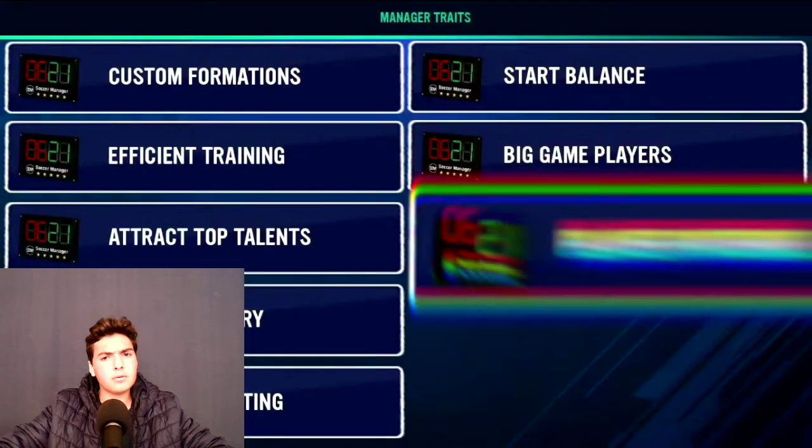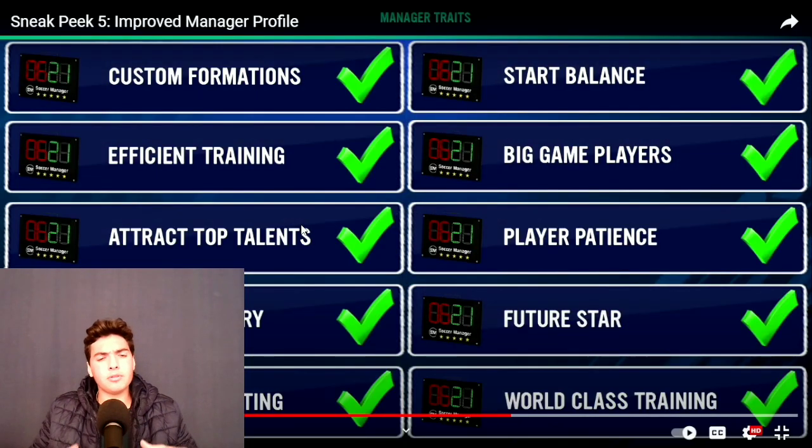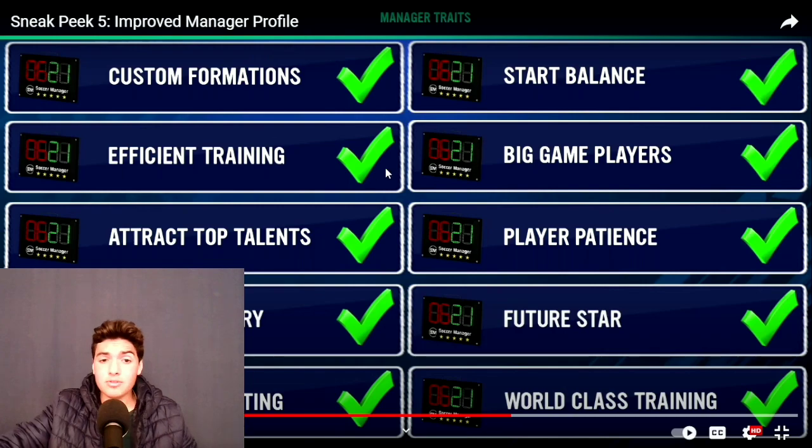Unlock manager traits. So these are manager traits and those are manager attributes. You've got custom formations, efficient training, attract top talents, team chemistry, pre-match rating, start balance, big game players, player patience, future star and world class training. So I'm guessing again that as you level up, you attain manager traits which you can then allocate to these different options. You've got 10 manager traits and your manager attributes.